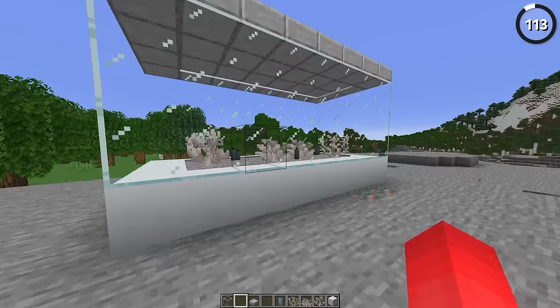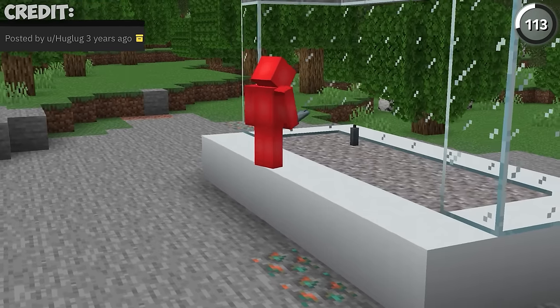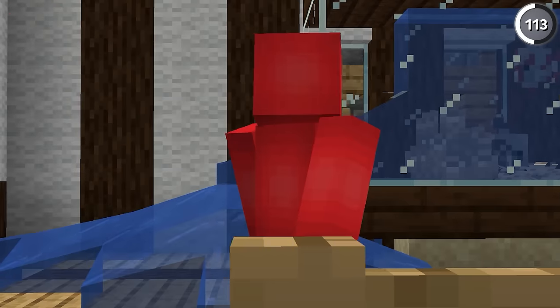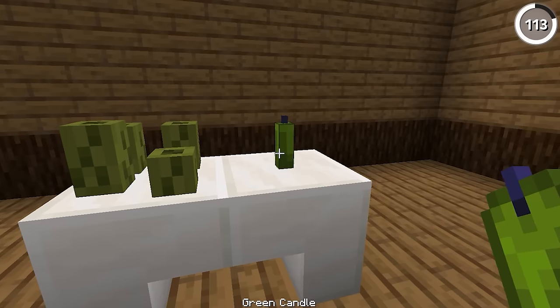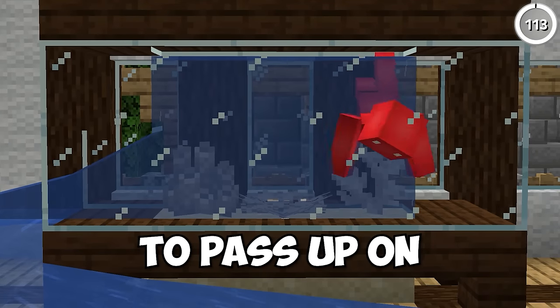From afar, these might look like sea pickles, but zoom in close and it turns out we actually use candles in the same place. These do work pretty well as the version of our own dead sea pickle. So if your aquarium happened to spring a leak and kill all of your coral, this is a nice touch to add in — especially considering we can place as many candles in a one block space as we can sea pickles. It's just too perfect to pass up on.